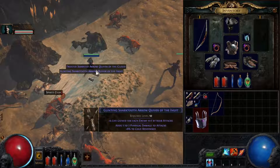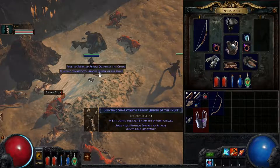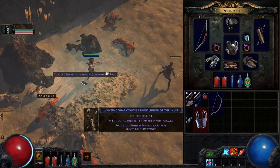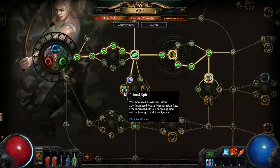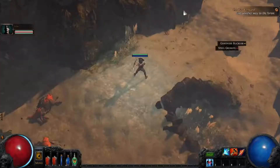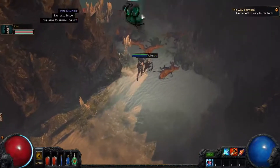When you get enough essences you could use essences on it. Not anymore, right? Needs to be a white item now. Doesn't it need to be a white item for essences? Yes — I didn't notice you put things on it already. Because I'm smart. Skill point. There we go. Primal spirit — increase mana, maximum mana, mana regen rate, flask charges gained, and strengthen intellect. Good. Now I should be better on the mana and therefore with this amulet as well.